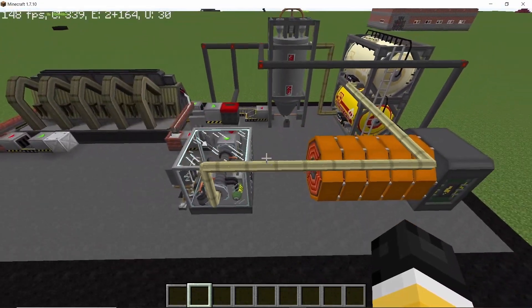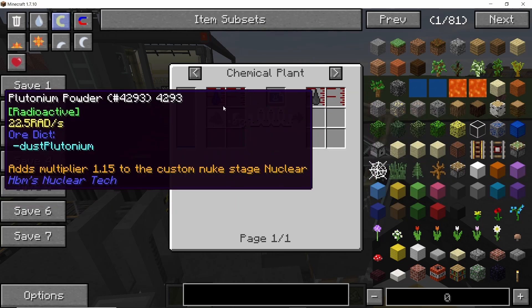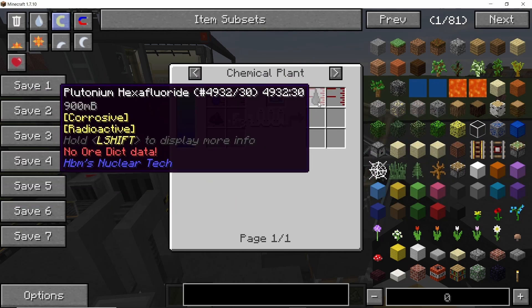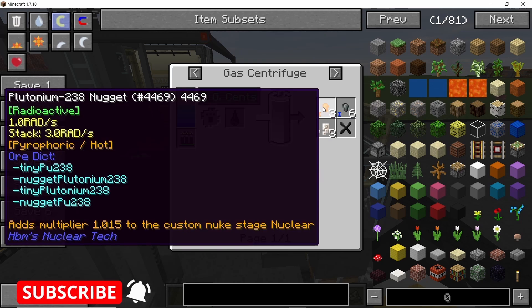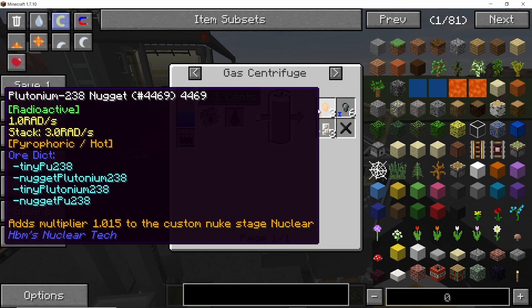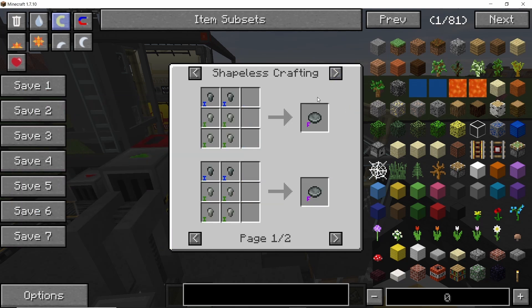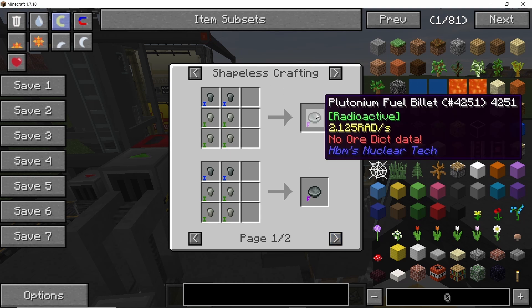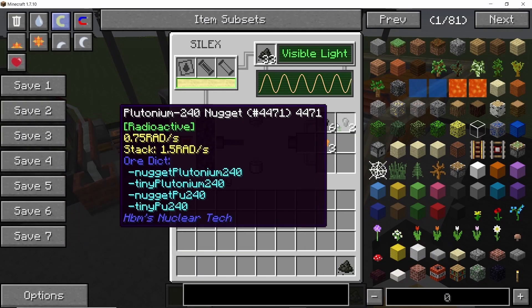The alternative is that you take the powder and mix it in a chemical plant with fluoride water to get plutonium hexafluoride. This in a gas centrifuge will give you plutonium-238 and then reactor-grade plutonium, which is kind of a combination of 239 and 240 but not as powerful. We want as much plutonium-239 as we can get, so if possible go with the SILEX method rather than the gas centrifuge method.